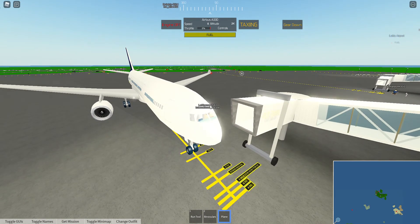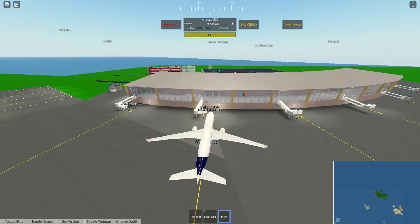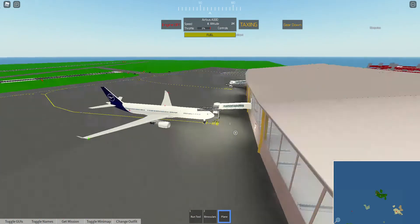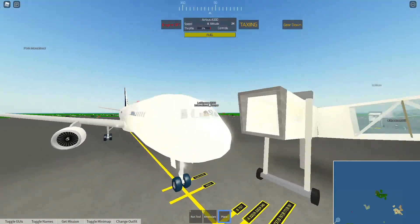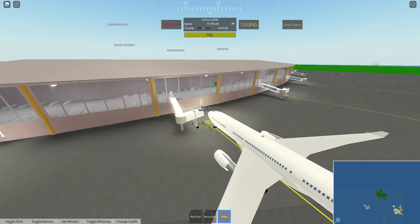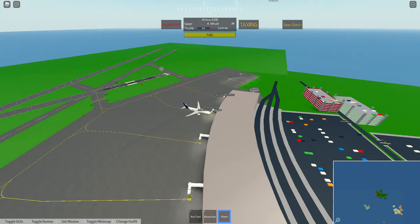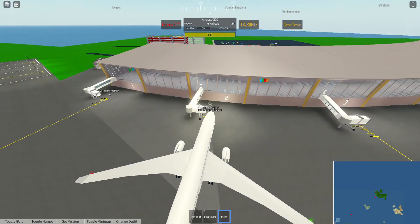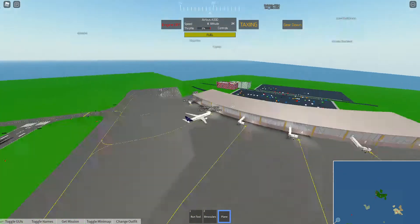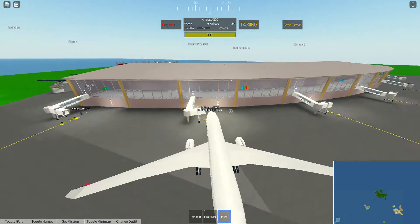Hey guys, welcome back to another pilot training flight simulator video. Sorry it's been a while — I've been taking a little break, had some life things to do, and I've been playing Minecraft with a couple of friends. We're just gonna do a traffic pattern in our Airbus A330 over at Perth International, departing 33, landing 29. Just ignore any other aircraft in the vicinity — this is a public server, not ATC24.